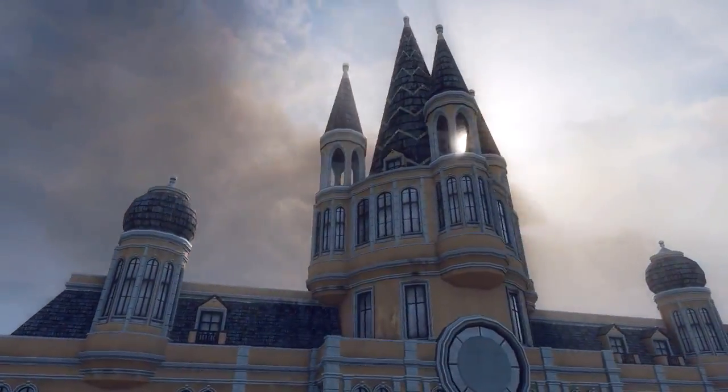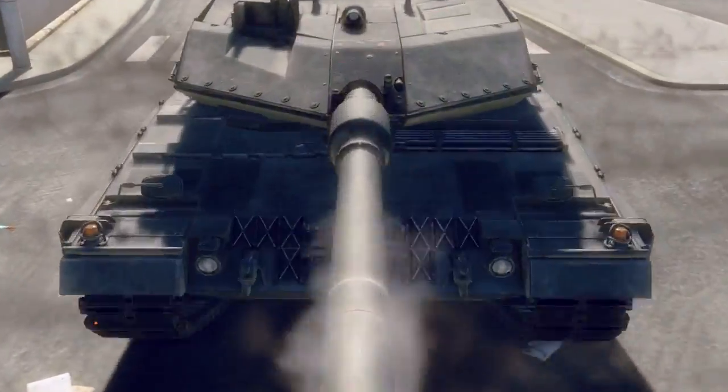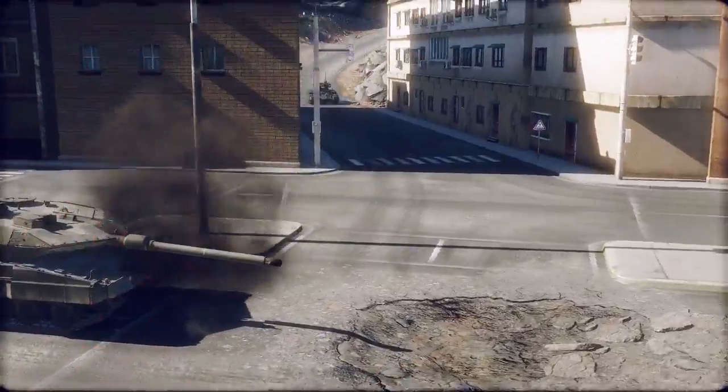The newest map for Armored Warfare, Coastal Threat, is here. Urban areas create natural conflict zones where main battle tanks brawl at close range.